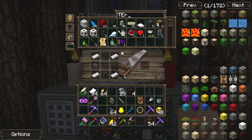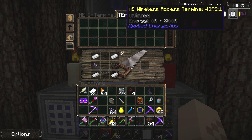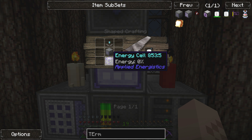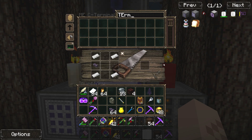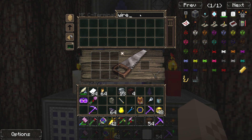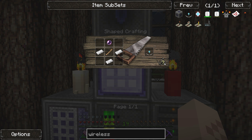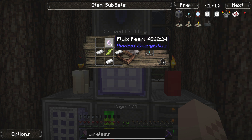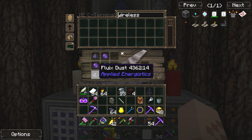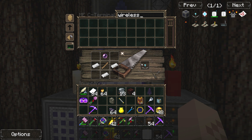Let's type in 'terminal' — I want to make an ME wireless access terminal. Let's click it and see what it takes: we need to make an access terminal and an energy cell. Let me type in 'wireless' to see all the cool stuff. I need to make fluex pearls — let's make two of them. Got those, let's go back to the recipe and build the wireless access terminal.